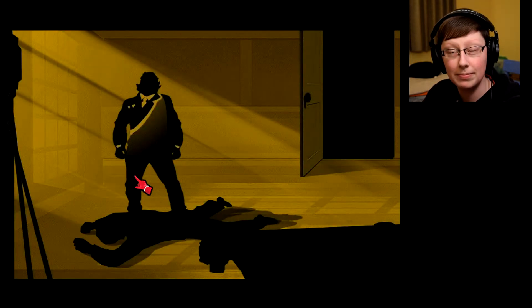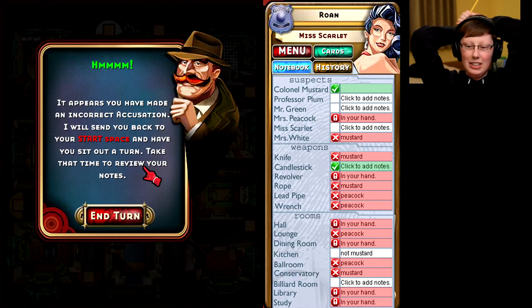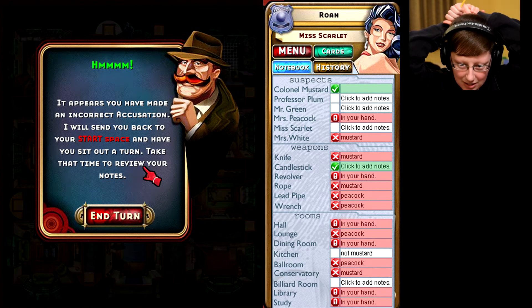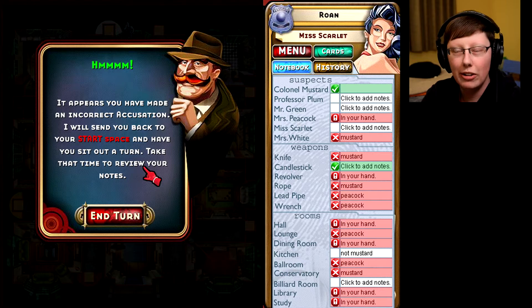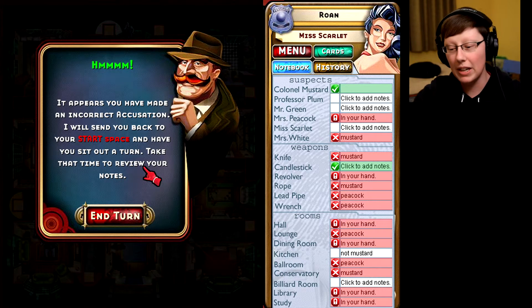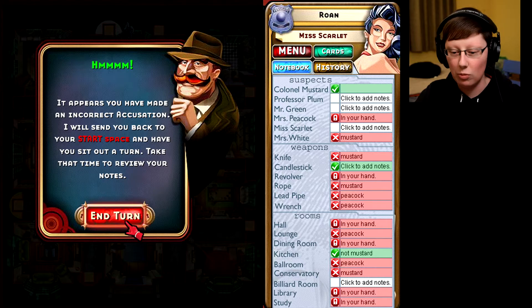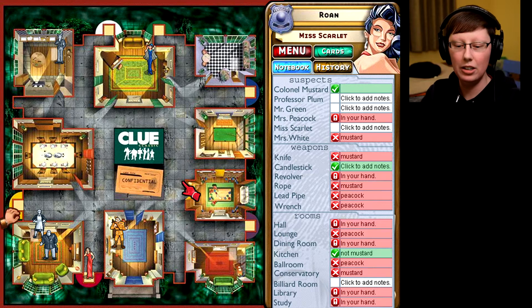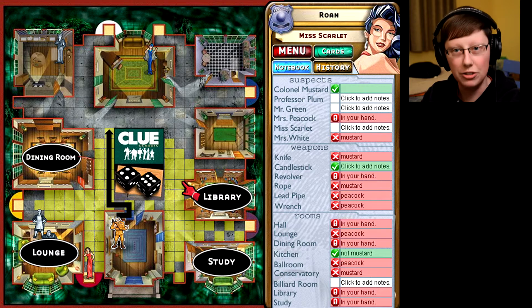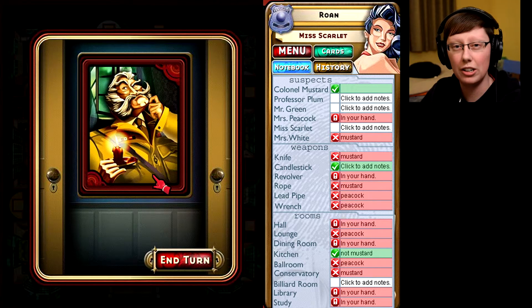No! That's wrong. Well — if it's not Billiard Room then it has to be Kitchen. It has to be Kitchen. I am positive I'm not going to get another chance — one of the computers is going to make a guess here, because now I have to lose a turn. Mustard's going to go, Peacock's going to go, Mustard again, Peacock again, and then it'll be my turn — and I don't think it's going to take these computers that long to figure it out.